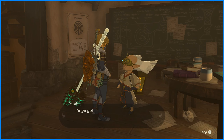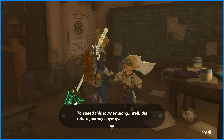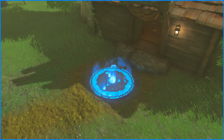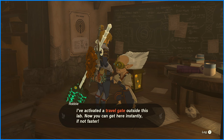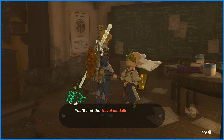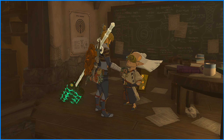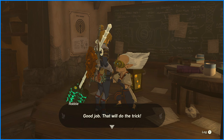I'd go get it myself, but word is that some dangerous trespassers have made themselves at home there. He's going to make a warp pad so that I can travel back here if I ever wanted to talk to him. Now you can get here instantly. You'll need to make your own way to the Akala Ancient Tech Lab. Here's the thing — I actually have that prototype already. Then you already have it? Good job. That will do the trick.